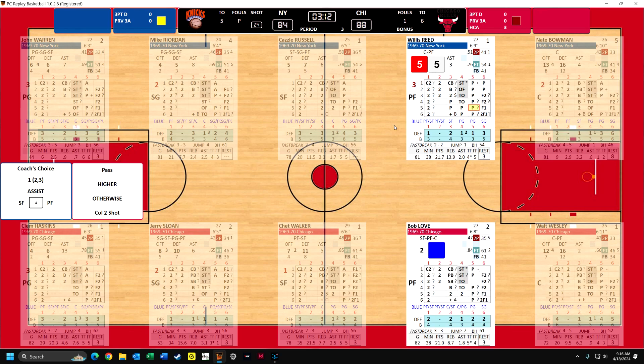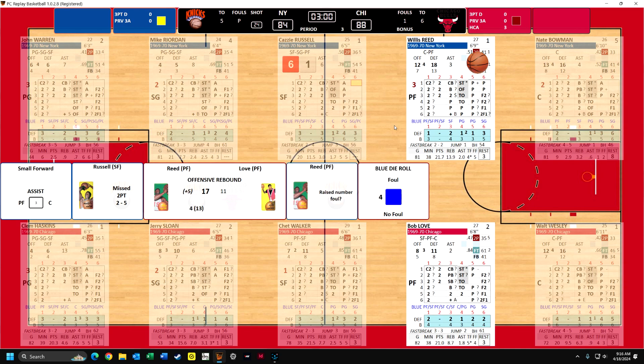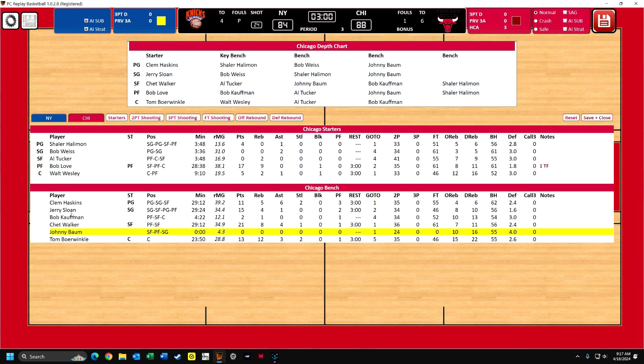Bowman gives the rebound. Willis Reed - the play goes to him. If he can roll a one or a two, he'll go one-on-one against Love, but he rolls a three, so he has to give up the ball. And now they're twelve seconds on the clock. Kazzy Russell misses the shot. But Reed gets the offensive rebound - it's going to be a foul if they roll a five or a six, but it's not. And then Red Holtzman calls a timeout with three minutes to go. So we'll have to substitute out a lot of our players and see how that goes.